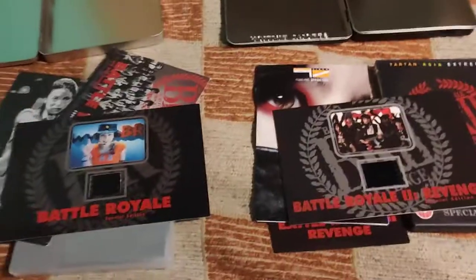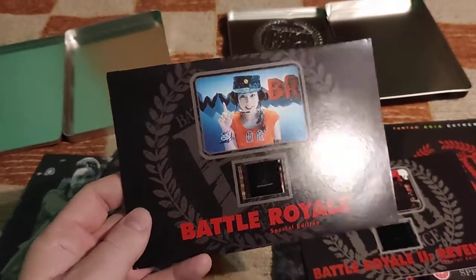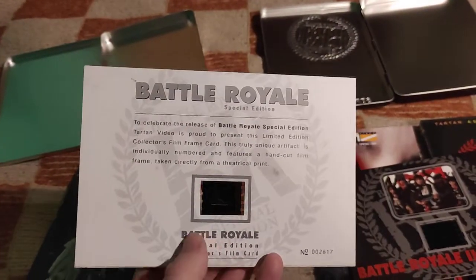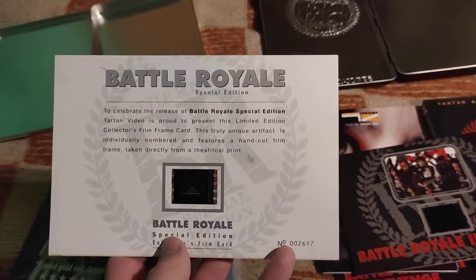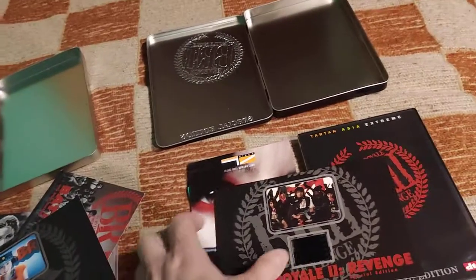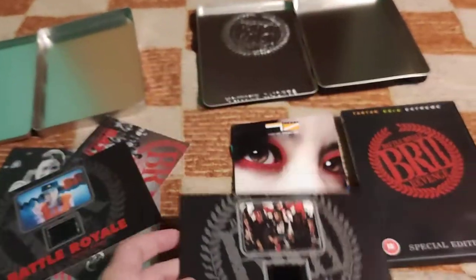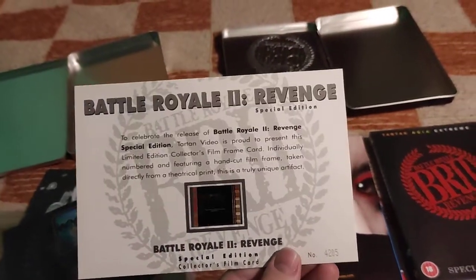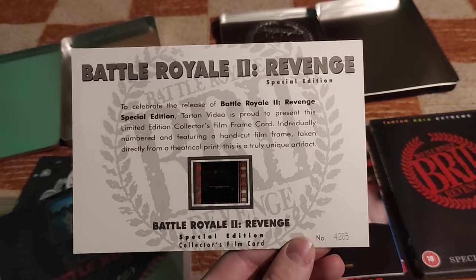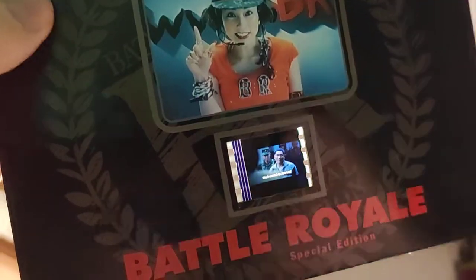Last but definitely not least, the absolute highlight of these editions. They both include cineotypes from the first movie — I'll show the actual film cells in a moment. As usual, it's numbered — 2617 — so it's not that limited. These editions were really cheap; I suppose I bought them for about five pounds with shipping.